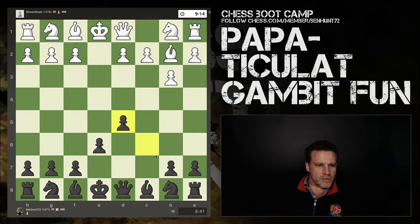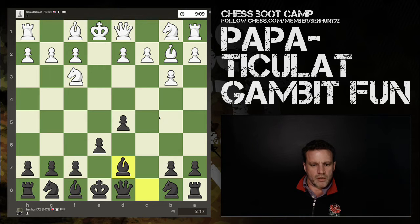My opponent is called Ghost Ghast, rated 1319, from the UK. Alright, we have a knight out. I could bring this knight out - if bishop takes, I've always got the queen there. My dark square bishop is a good bishop, my light square bishop is a poor bishop, so I would very much like to swap off my light square bishop. I'm just going to move him here in case my opponent has ideas of bringing his bishop out there. So now he can't go there, there, or there - he's only got two options if he wants to castle quickly.